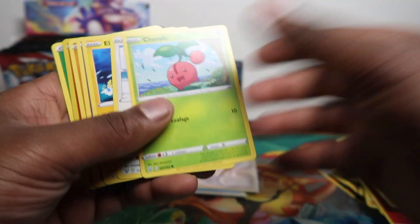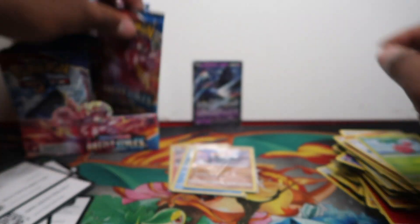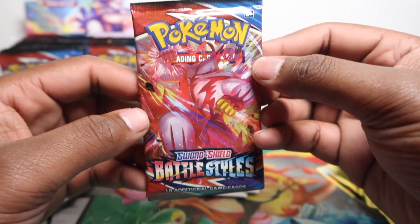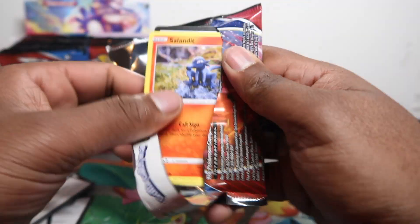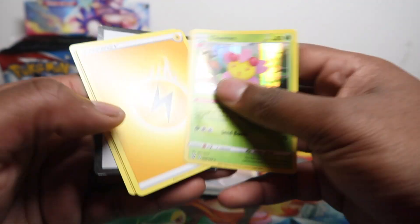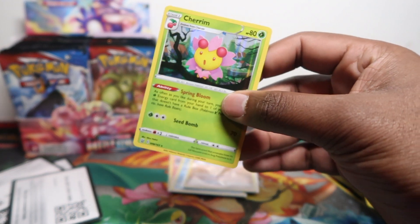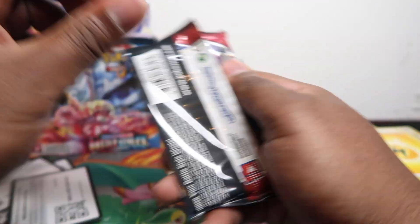Let's see if we can get a secret in this booster box as well. We've already pulled both alt art Urshifu Single Strike and Rapid Strike Urshifu alt art — probably the best and top chase cards in the set — and we pulled Tyranitar alternative art as well. Now we're trying to get Empoleon so I can show you that in hand. We got a Cherrim in there.